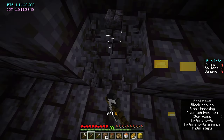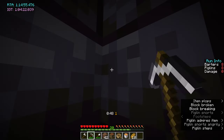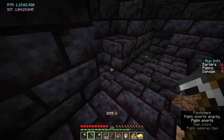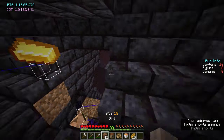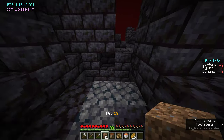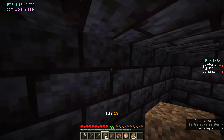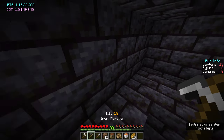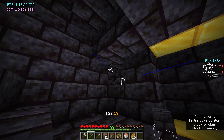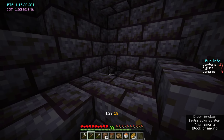Treasure is also a bit RNG-dependent. There are one two three four five gold blocks you can get in each rampart, and there are two ramparts — they're symmetrical. Each spot has a 70% chance of generating, so on average you get around three or four. The gold blocks are located here, there, and there on this side, and here and here on the other.